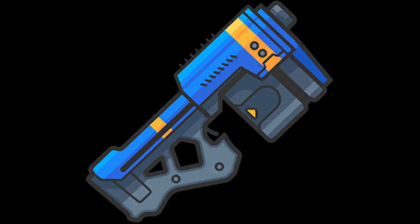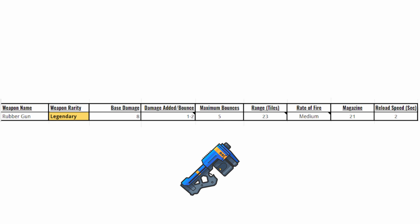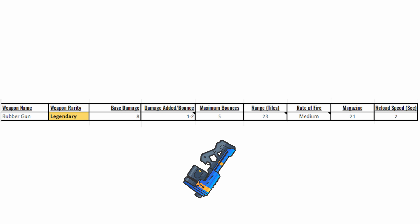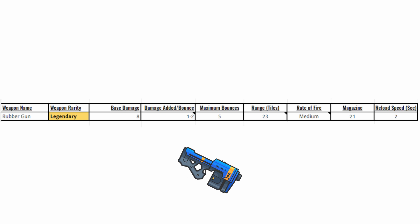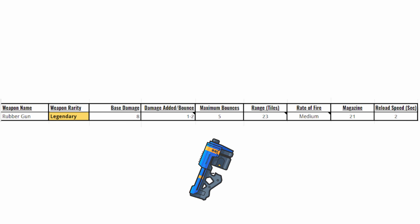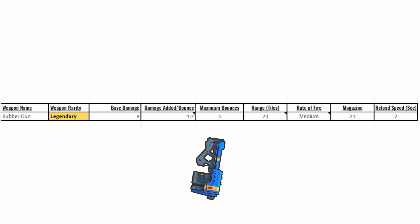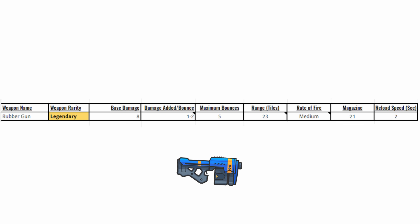At number 5 we have the rubber gun. The rubber gun is annoying for a couple of reasons: one being that it is extremely hard to miss your shots. This means that anyone can use the gun and it is more luck than skill. There is no accuracy needed when using the rubber gun and it is very annoying to push and play passive against.